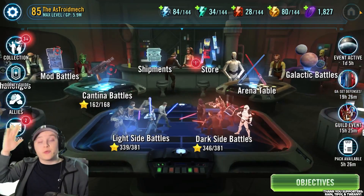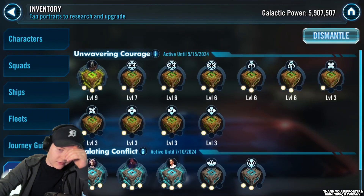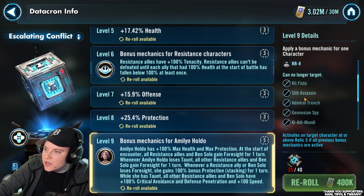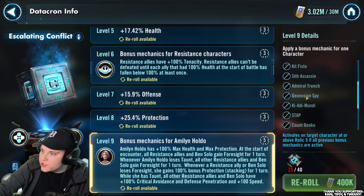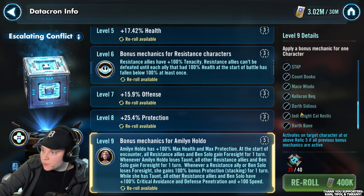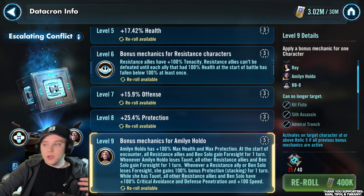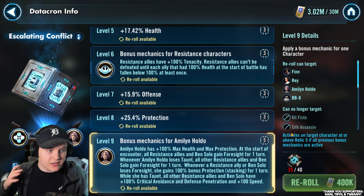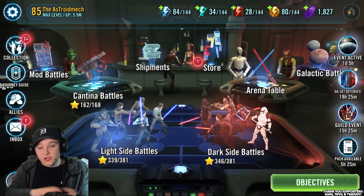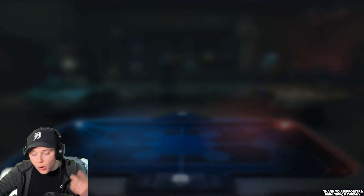Those are the really great Krons going around this season. And obviously there are plenty more - you can see some of the other characters. There's a lot of Separatist stuff: Admiral Trench, Geonosian Spies, Stap, Count Dooku. A lot of Jedi stuff too: Mace Windu, Keloran Beck, Jedi Knight Cal, Kit Fisto. I don't really have a lot of that stuff upgraded on my roster so we're not going to talk about it too much today. What I do want to showcase is this insane Holdo Kron and what Holdo is doing for me in my squad arena.